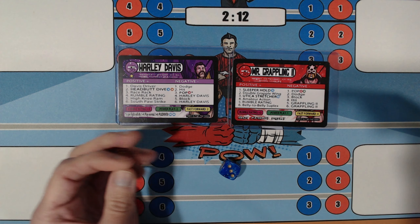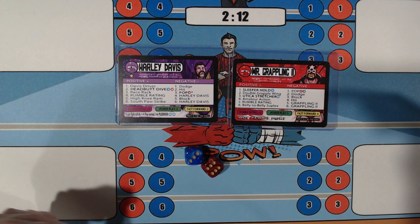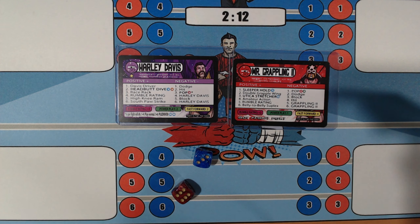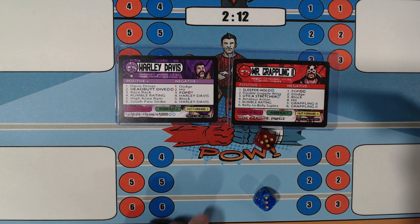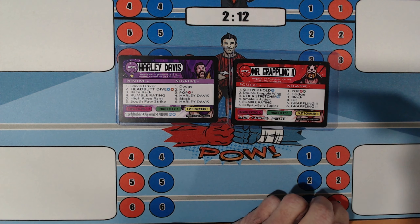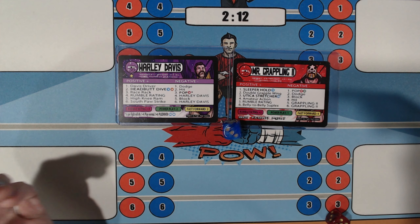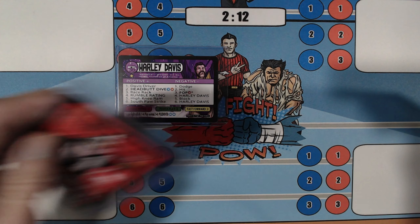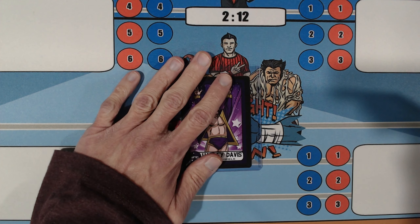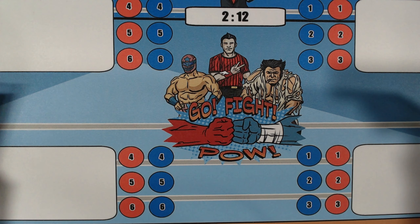6 — Southpaw Strike; 3 — Block. 6 — Southpaw Strike; Mr. Grappling 2 is going to go on offense. 6 — Utica Stretcher. Harley Davis counters — and he does! He's going to hit the Piledriver out of the Utica Stretcher. Grappling's got to avoid a 2, 4, 5, 6; he gets a 6. He needs a 1 to stay in this one — and he doesn't get it. What a reversal of fortunes as Harley Davis picks up the win with the Piledriver, reversing the Utica Stretch.